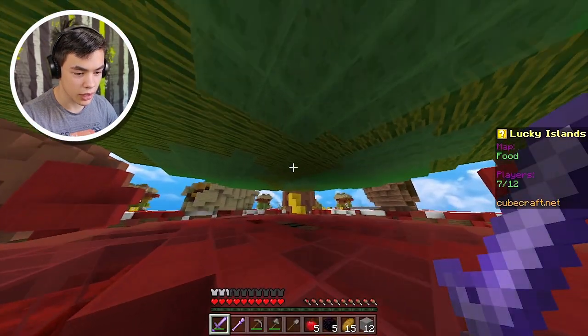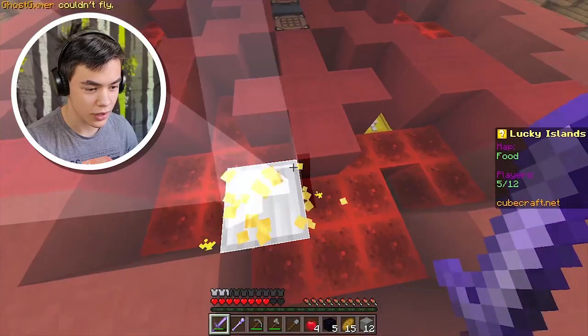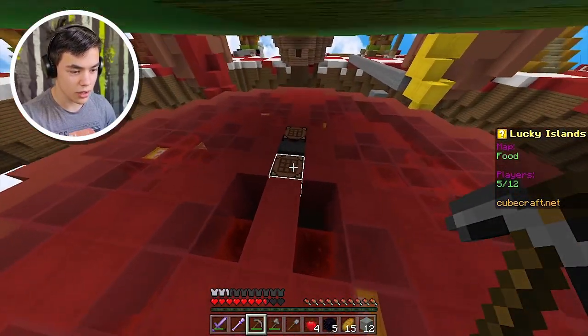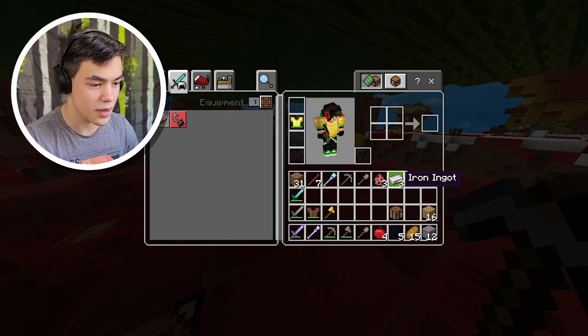There's someone right above me and I've got to be very careful they don't kill me. They've got diamond armor and I'm just here sitting with one gold chest plate. How is that fair? I could probably craft some iron armor with this — let me craft some iron armor real quick. Chest plate, leggings — you know what? That's good enough.